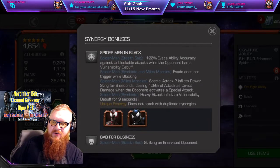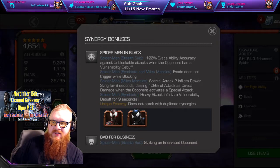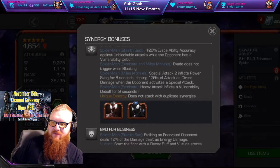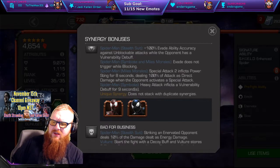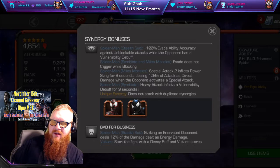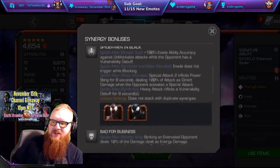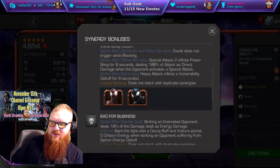The second synergy is going to give us a slight bonus with our dodge ability — 100% evade ability accuracy against unblockable attacks while the opponent has a Vulnerability debuff. I can actually see that being useful, maybe on those nodes where the opponent becomes unblockable at the last 25%.